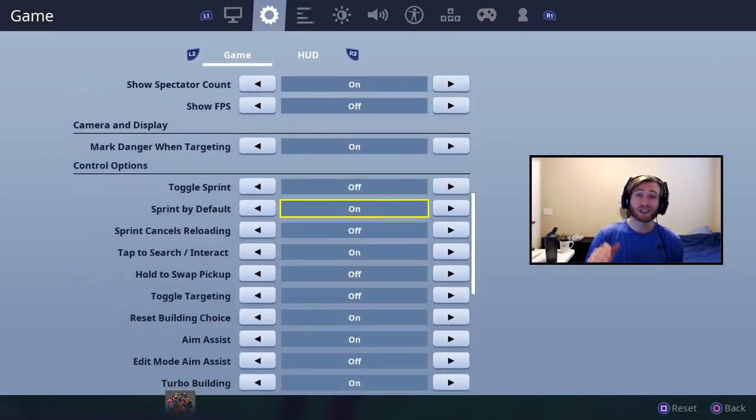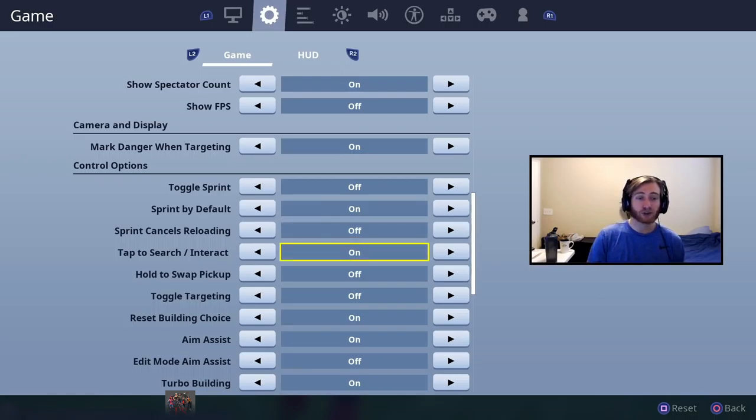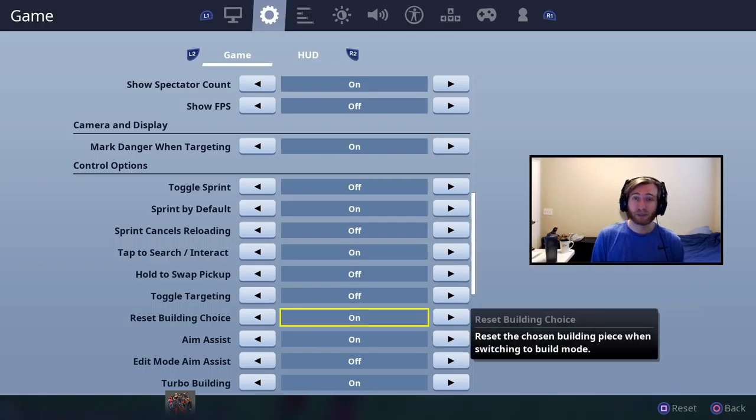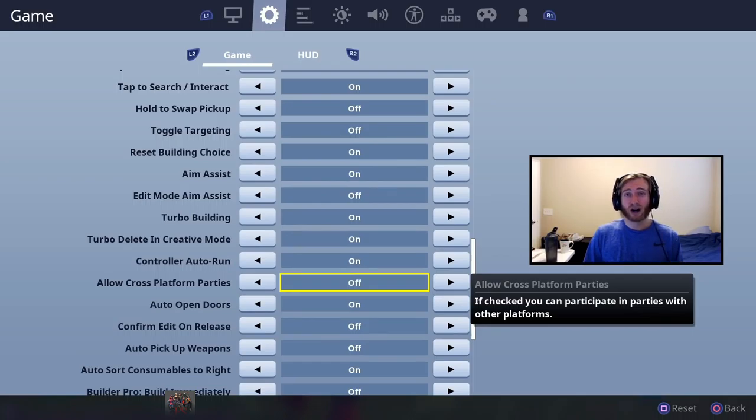First off, you need Sprint by Default if you don't have it already — that's going to help a ton with controller binds later and make you a better player. Tap Search/Interact I have on so I can drop items for my teammates when I pick them up while reviving. You need Reset Build Choice on — this is a must-have. It used to matter more before Builder Pro came out. Aim Assist obviously should be on. Turbo Build on. Controller Auto Run — turn this off if you're playing regular solos; if you're playing duos, squads, or arena, you need it on.